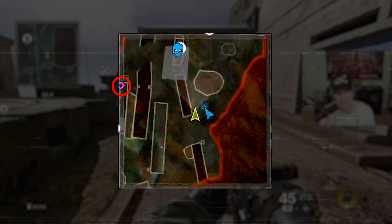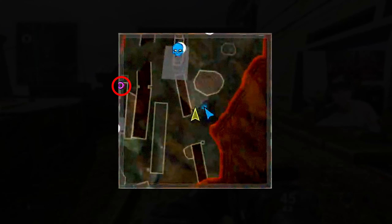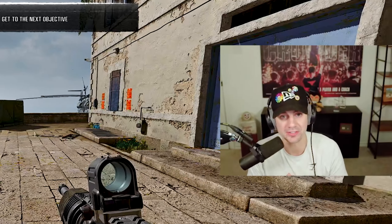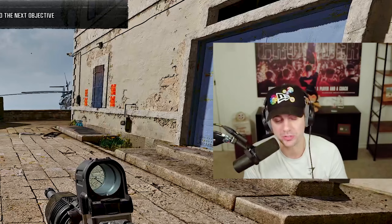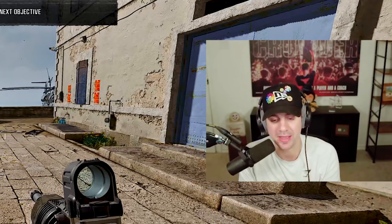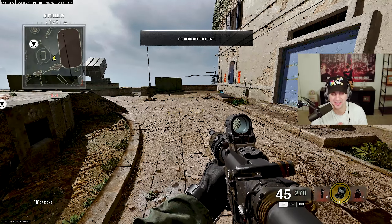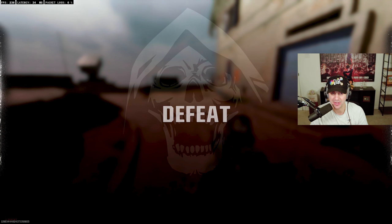They also changed the minimap enemy indicator this year. Previously, enemies above you showed an up arrow and enemies below showed a down arrow. Now, a solid filled dot means they're on your floor, while a circle with an opening means they're on a different floor — either above or below you. This lets you pinpoint enemy positions in multi-floor buildings more easily.